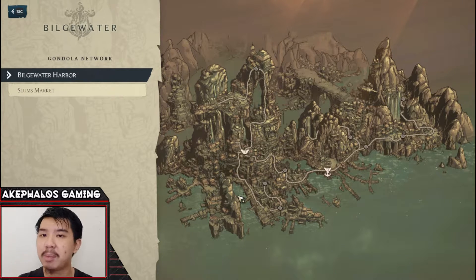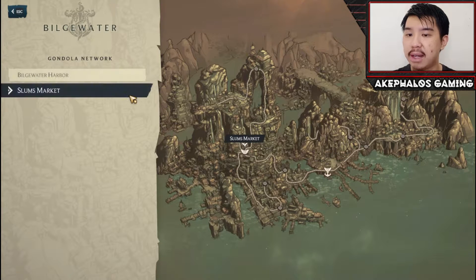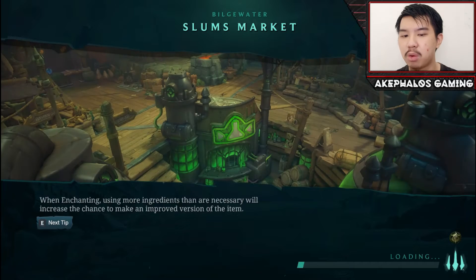So that's pretty much what I wanted to talk about. Let's go ahead and use the fast travel feature — we're going to cut the journey short and head to the slums market, and immediately we should be able to head up to Miss Fortune's Manor.